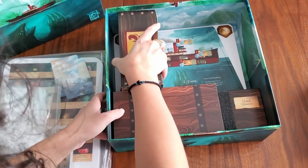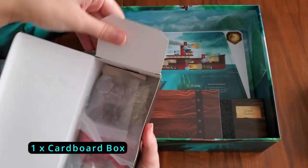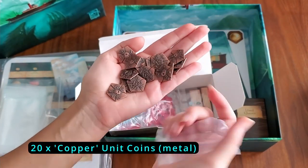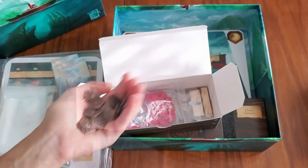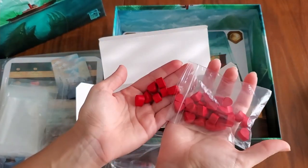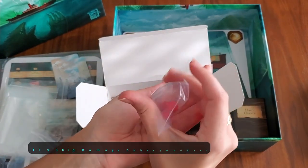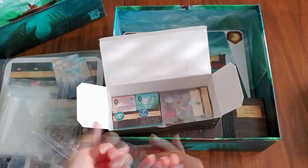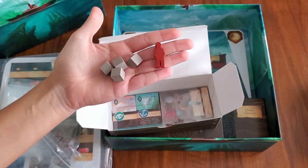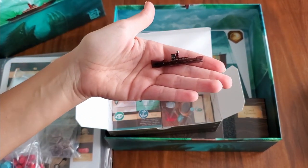Here we go, got components out of the box. This cardboard box has stuff in it — coins! My favorite. 20 copper coins, which are called units. We also have metal gold ones — those are five units, and those are Kickstarter exclusives. We've got 35 wooden damage blood tokens, more wooden cubes for ship damage tokens, blue command tokens, four combat action cubes, and a ship figure — the plastic miniature that goes around the atlas.